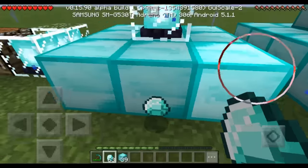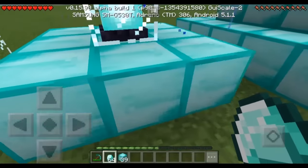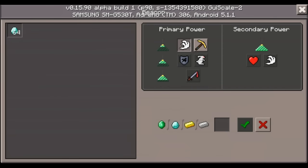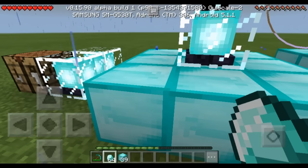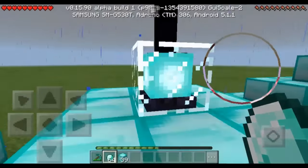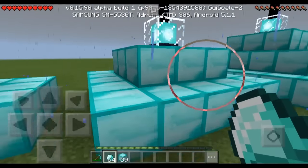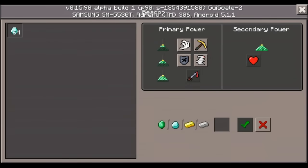You pick a primary power. I'll show you how this works. If you have a 3x3 pyramid you'll only be able to get these options — I'm pretty sure this one is haste and this one is speed. Then with a 5x5 on top of the 3x3, you get more powers like these over here.